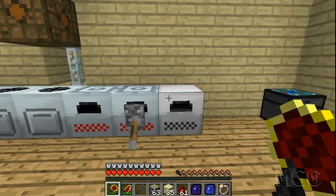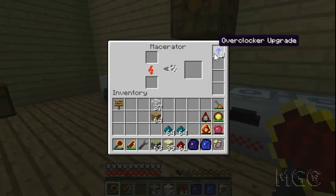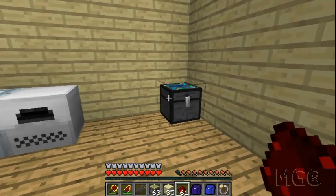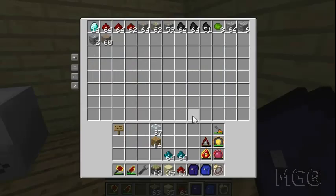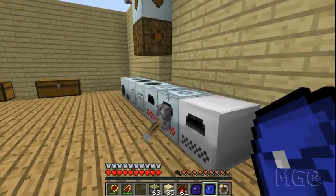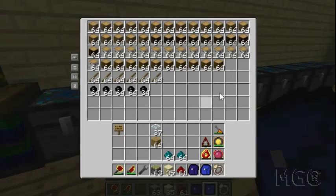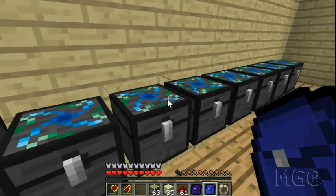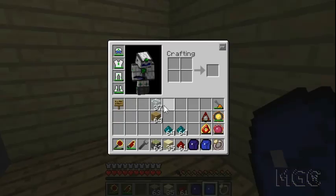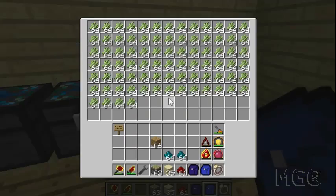I'm assuming you have your own set of machines powered up and geared up. I've got some overclock upgrades and all that. I've got a chest here — this is going to be my input chest. I'll come home after a hard day's work in the mines, dump all the ores into this chest, and I want them to be macerated, then smelted, then sent to the appropriate chest.